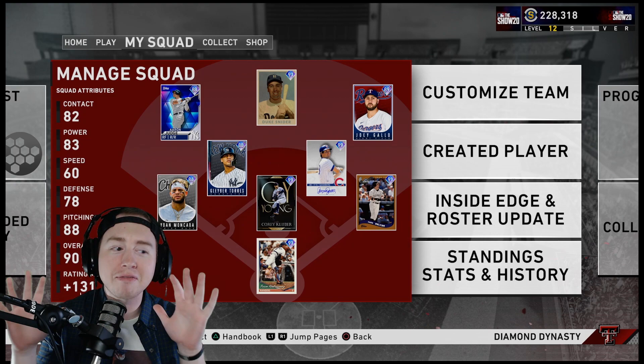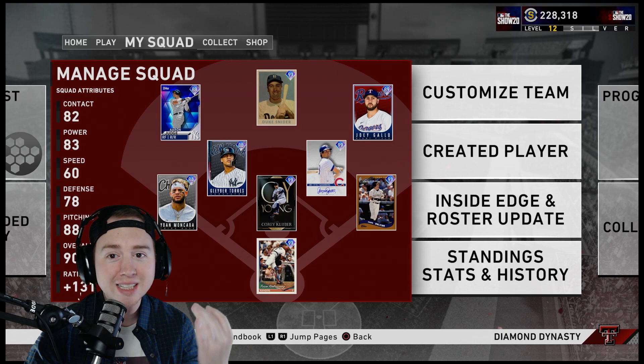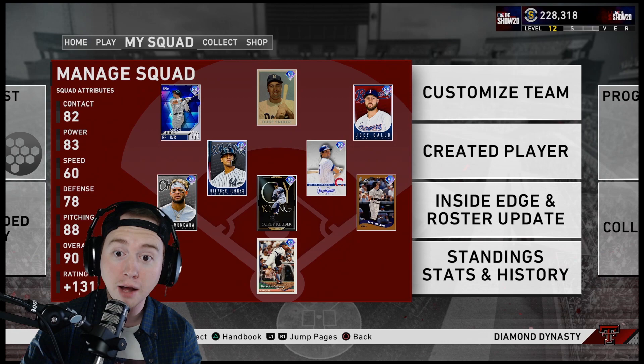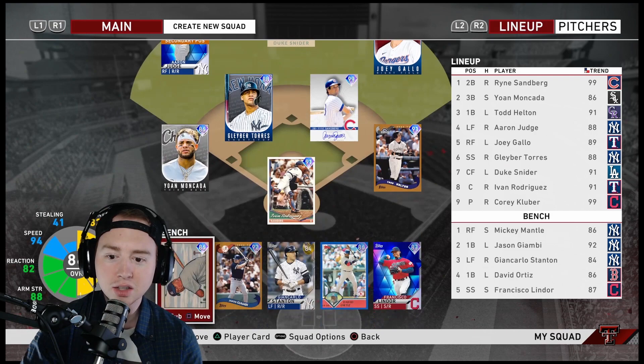Today, building off that last video, we're going to be talking about the top five things that I'm doing right now — and that you should be doing — as a no money spent player to help build up your squad. You can take a look at my squad right now: we're up to 90 overall. It's not the greatest squad on the planet, but for a no money spent squad here in late March, it's a really good squad. We already have a 99 on the team.